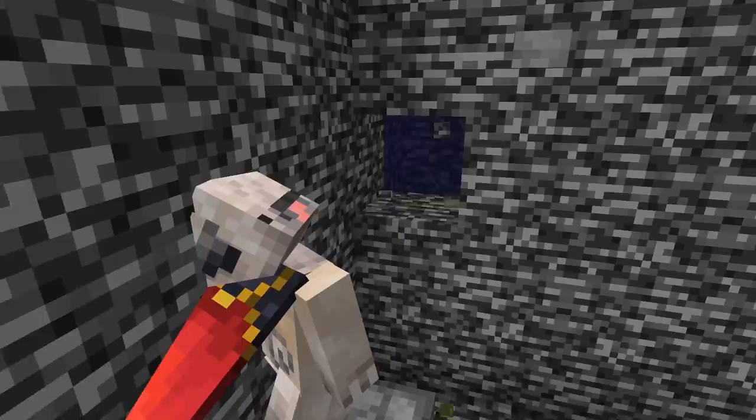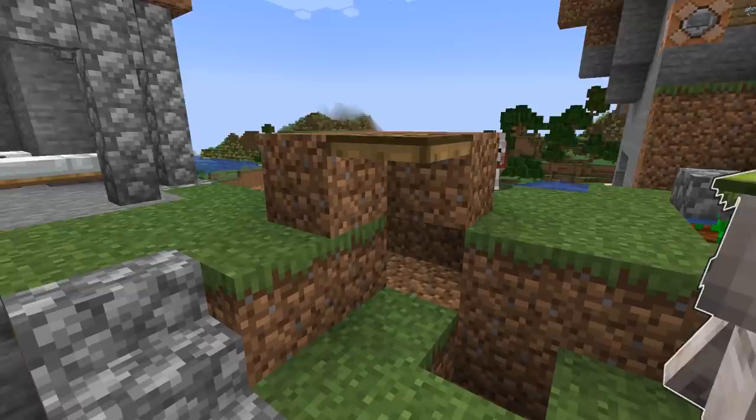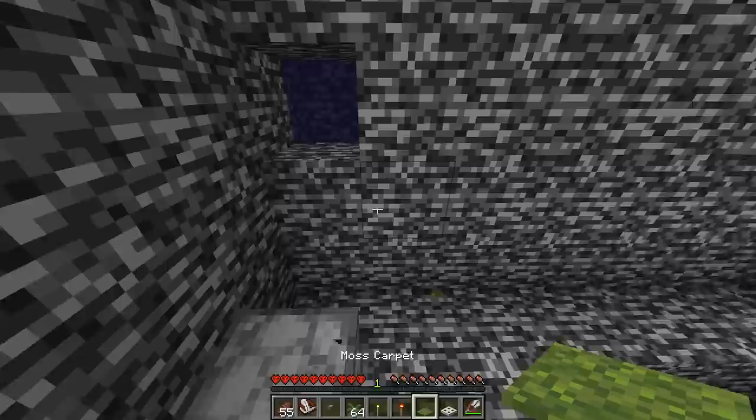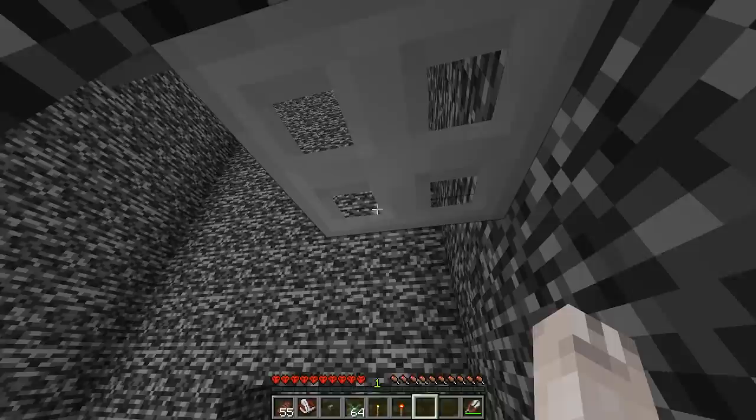Now I needed to get through this one-block gap and go into the water, but my problem is my character is two blocks tall. In Minecraft, you can use a trap door to actually make yourself crawl underneath and be one block tall. So I used the crafting table and crafted my four iron into an iron trap door. With the button that was already on the wall, I placed my trap door next to it and made myself crawl underneath.